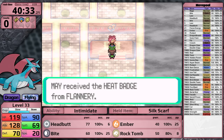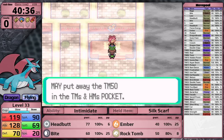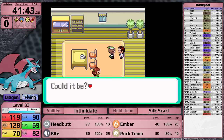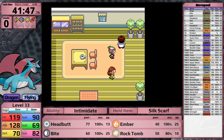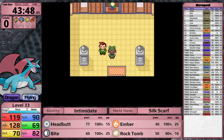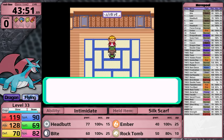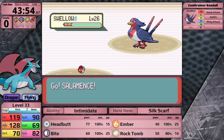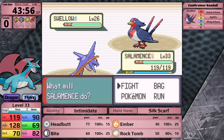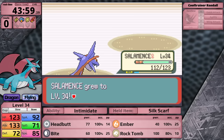The prize is the TM for Overheat, which Salamence can't learn despite getting Ember, Flamethrower, and Fire Blast. I head back to Fallarbor Town and exchange the Meteorite for the Return TM. Return's base power is only 71 right now. The reason is that all Pokemon have a base friendship value when obtained. A Pokemon like Slaking has base friendship of 70, giving Return initial power of 28. As a pseudo-legendary, Salamence starts with half that amount - 35 - giving Return only 14 base power to start with. The slow growth rate also means friendship grows slightly slower.